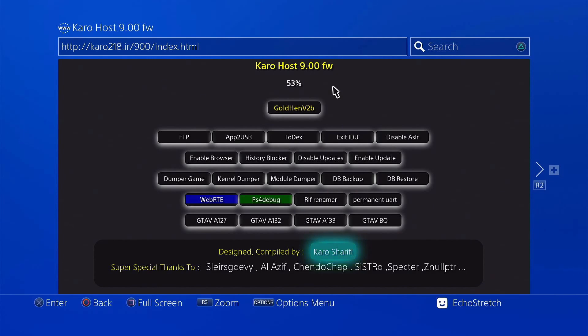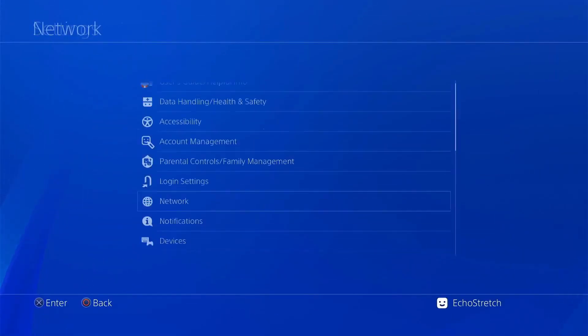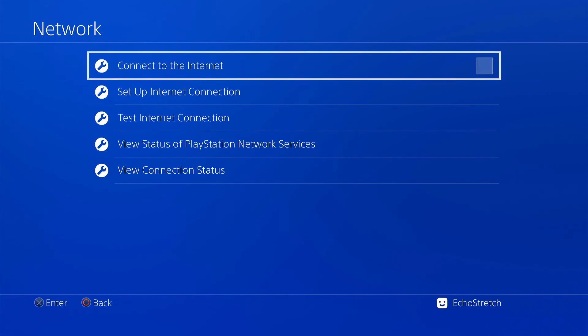Cache loading is progressing — 50%, 80%, 90% — and it's successful. Go ahead and hit our PlayStation button, go over to settings, go to network and uncheck from the internet. You don't need to disconnect — I've done this many times and you can stay connected if you wish — but for the video we'll go ahead and disconnect. Go ahead and launch our browser.